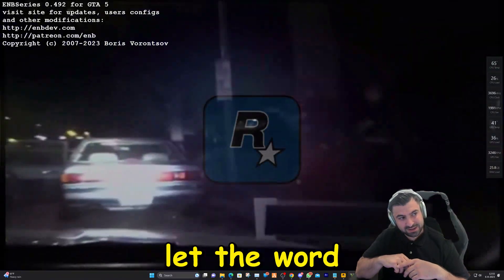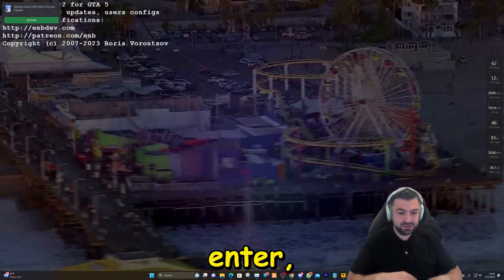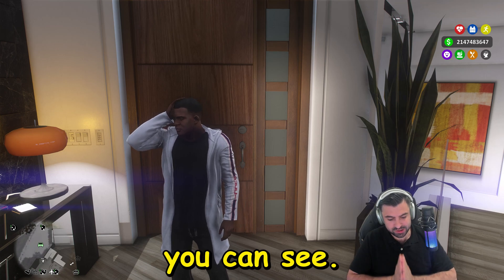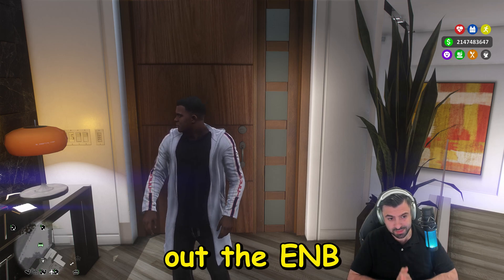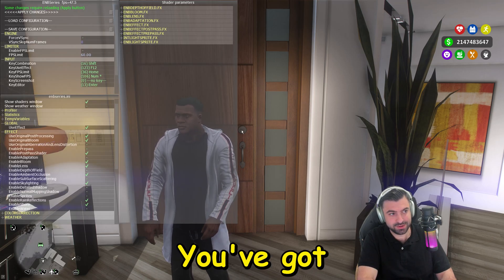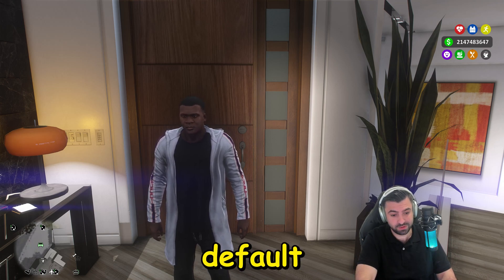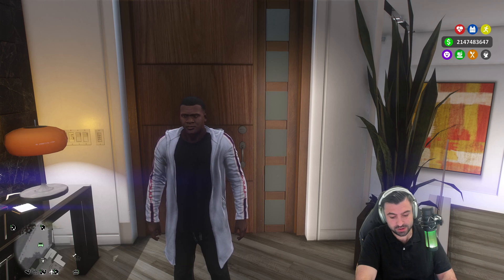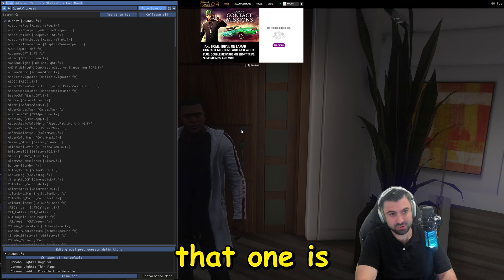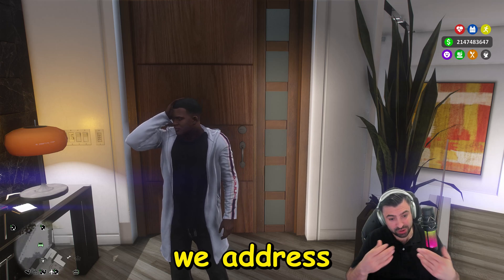Let's let Grand Theft Auto load up so we can also test Shift+Enter, which wasn't working before. Grand Theft Auto is loaded up — let's test out the ENB plus ReShade. Shift+Enter: there you've got the ENB menu. Shift+Enter again to close it. And the Home button is the default button for your ReShade — that one is also working, as you can see. We fixed this issue and addressed it.